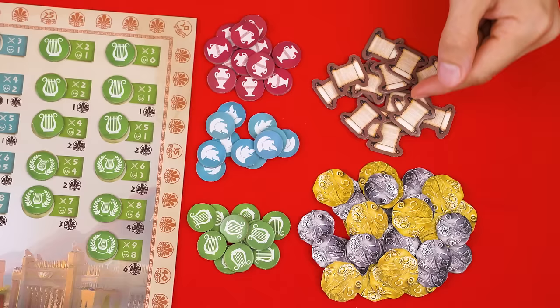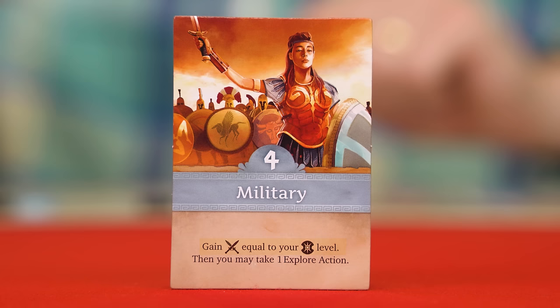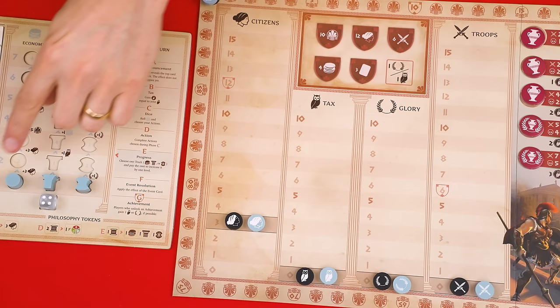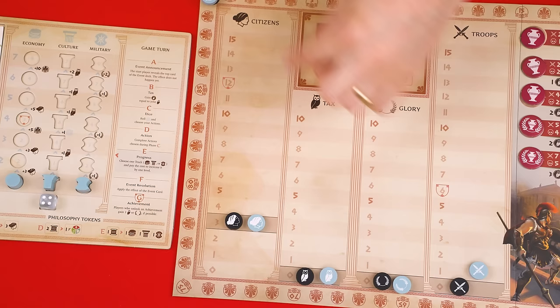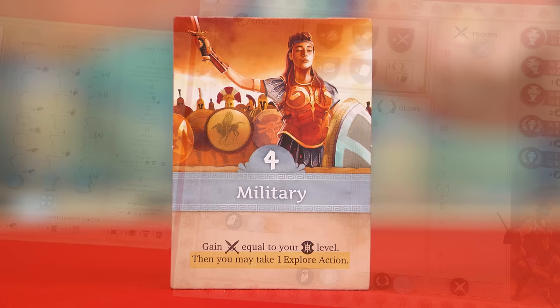The token supplies for knowledge, philosophy, and drachma tokens are not meant to be limited, so if you ever run out of any just use a suitable replacement. The military action tile tells us to gain troops equal to our military level, represented by the marker on this track — currently at level one. So we'd move our token on the troops track up by that amount. As with the citizens track, you're allowed to temporarily exceed 15 with this action, spending the extra during this action, but if you're still above 15 by the end you must move your marker down to 15.